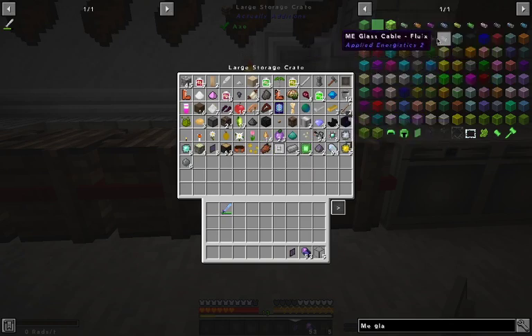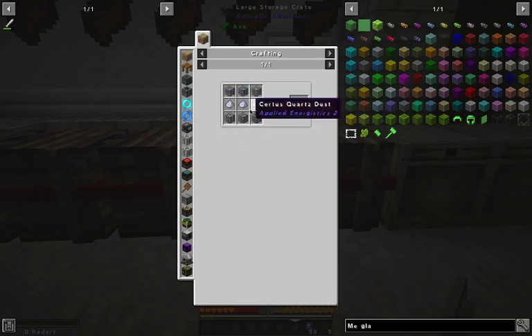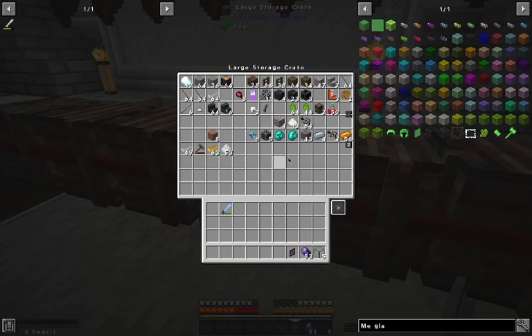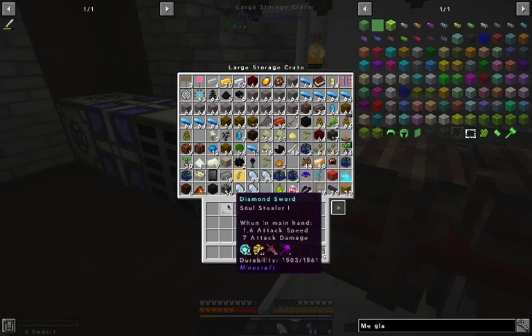How do you make it again? I already got that — I just need to make this. Oh, it has to be chiseled glass. This is really annoying. I was trying to make an ME system and someone decided to mess me over by throwing that stuff away.